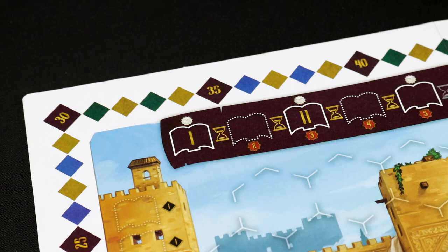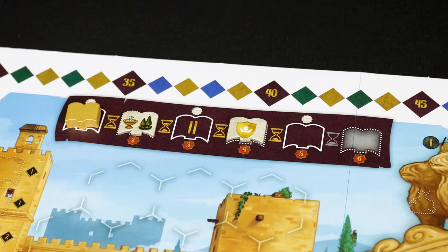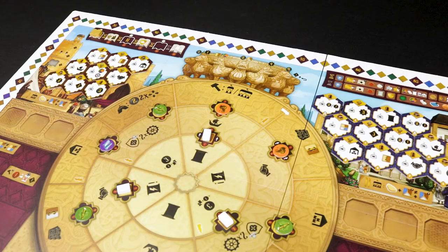Next, place one marble on each square with this icon. Then, place the narrator token on the first space of the round track. Take one of each letter of the Sultan's wishes tiles and place them randomly on the 3 corresponding spaces, then return the rest to the box.